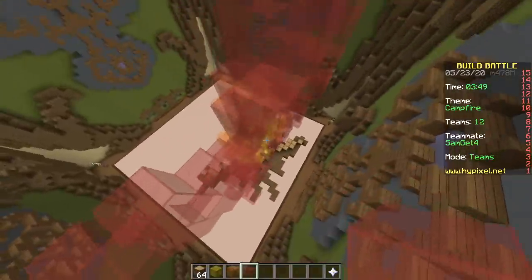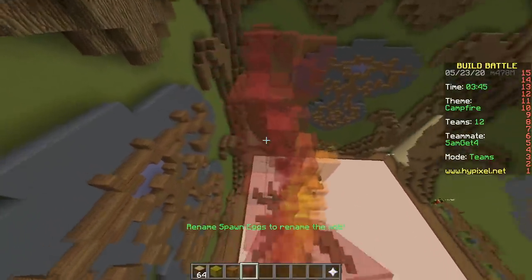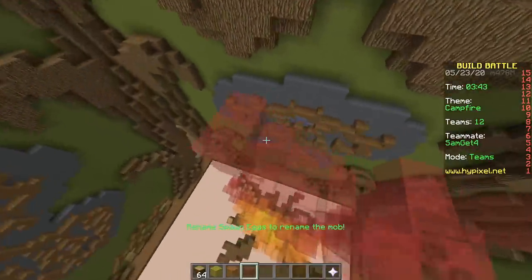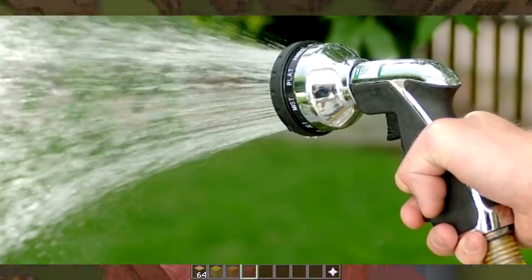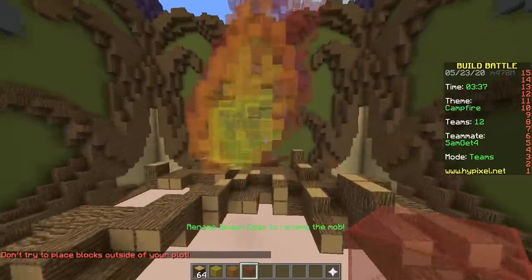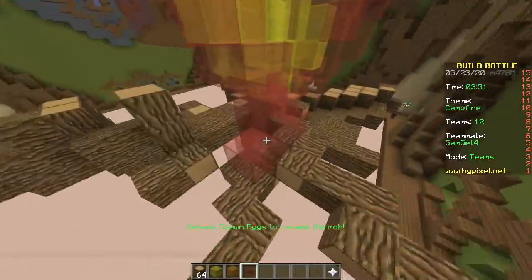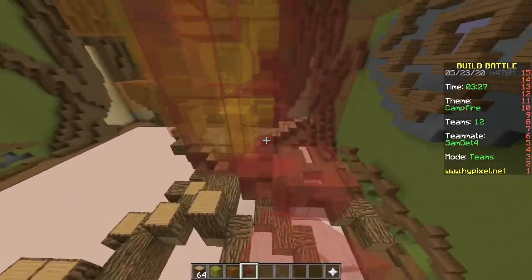It will probably be better if you have a problem with your peepee and it doesn't come out in a solid stream — instead it comes out like a garden hose with a nozzle. Like a spread, like a shotgun. A shotgun peepee is probably better than a sniper peepee. What if you don't have to pee?